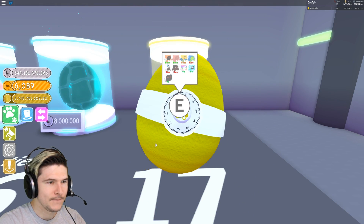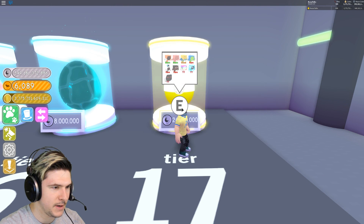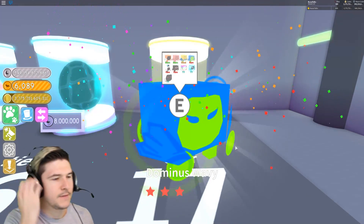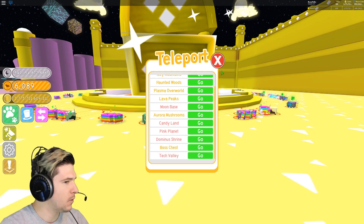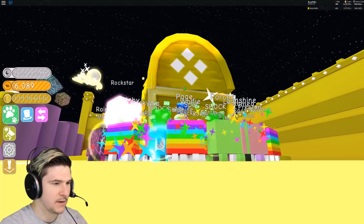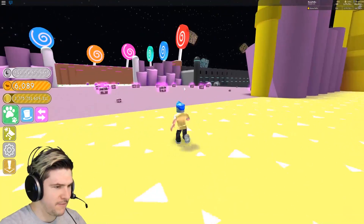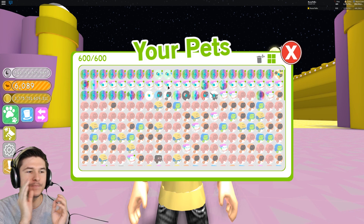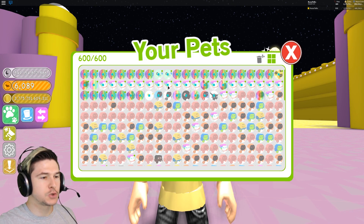I'm about to open three more eggs and then do the test of 600 Dominus pets against the Dominus chest. Oh my gosh, I'm at 599 pets. I need to delete two pets — I don't think it's going to let me open. It let me open. Now that I've got 600 pets, I can finally do the test. Oh no, I accidentally took my pets off — I didn't mean to. I want these guys to finish because they're almost done. It's at 17 billion, so these pets are going to finish. In the meantime I have to take out every single pet and equip them, so I'll cut this and see you guys when I have 600 pets equipped.